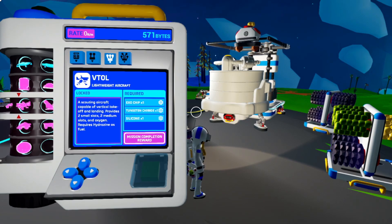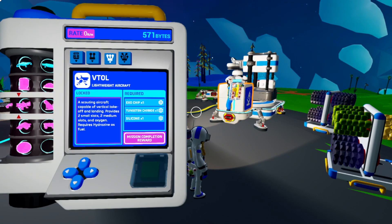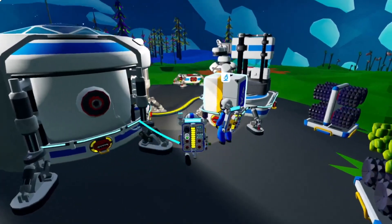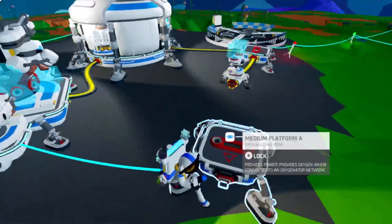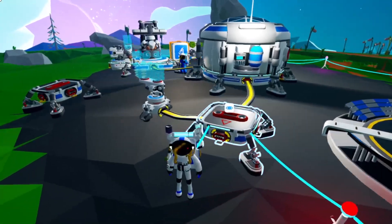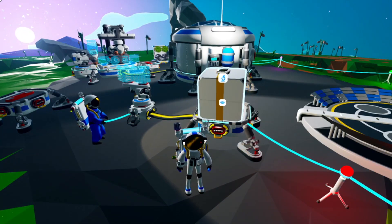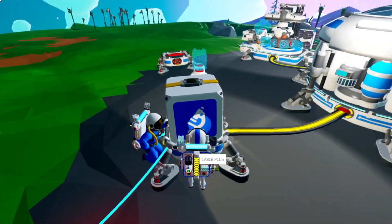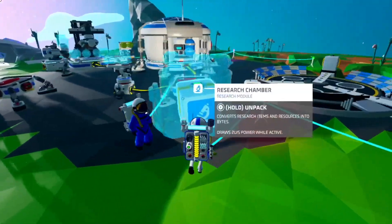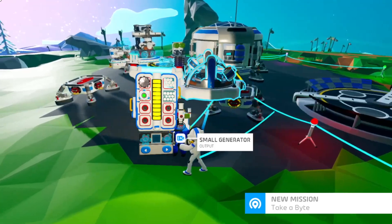Dude, we can make a VTOL! A scouting aircraft. Where do we put this? We can put it on this platform, right? Oh, this one over here where our small printer is. Can I unpackage it while it's on there? Yeah. There's no button. So big. Okay, the question is how do we power it?